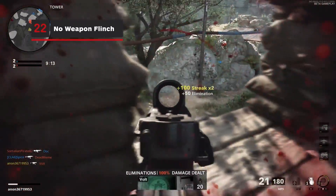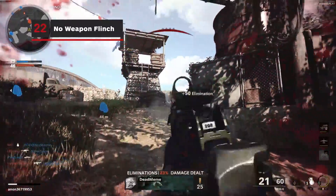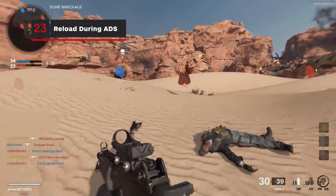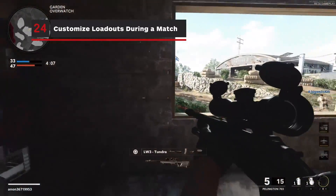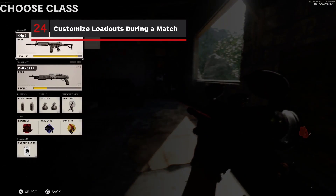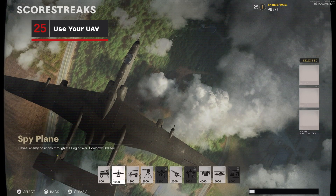Cold War has no weapon flinch, so when an enemy starts firing at you, your weapon and aim will not move. You can now reload while aiming down the sights, as the much-loved feature from Modern Warfare has made a return to the Black Ops series. If you're struggling to compete with your opponents during a match, you'll be happy to know that you can now edit and completely customize your loadouts on the go.